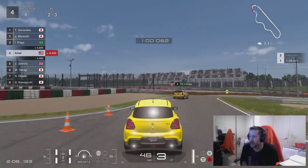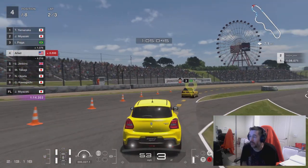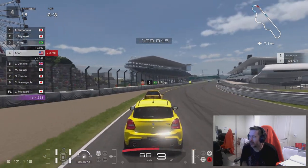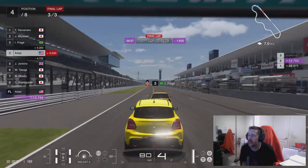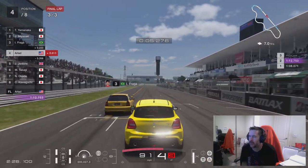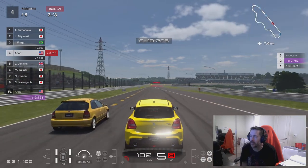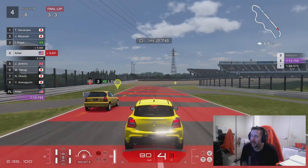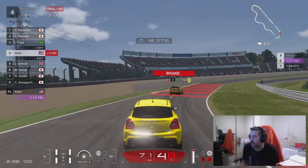Once we're done here we'll head over to the High Speed Ring. I know we've played that twice now, in episodes four and five — this is episode six. Here we go, final lap. We should be able to take him and maybe get second. We'll head over to that track once this one's done.